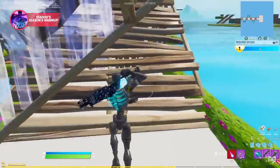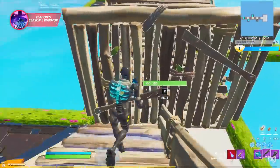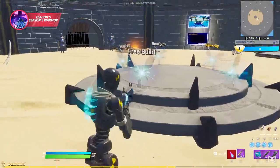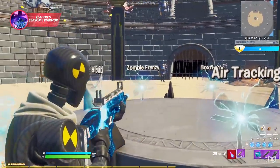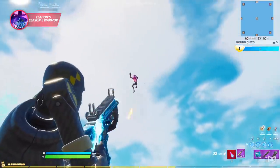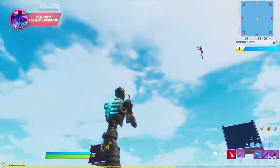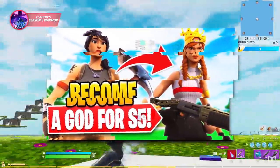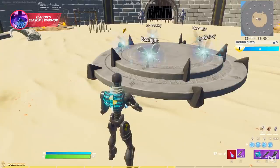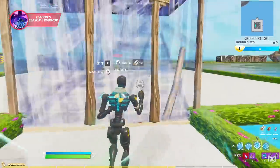There's a free building section as well as two aim training sections — one zombie frenzy and the other air tracking. Honestly these aren't the greatest aim trainers you can get in Fortnite, at least compared to Skvaks, which we talked about in our advanced training routine video so check that out. What we absolutely loved about this map is the box fight section.